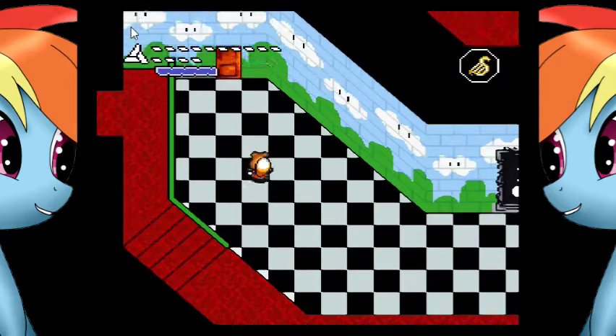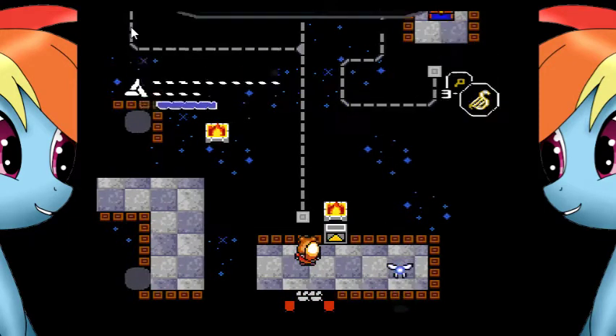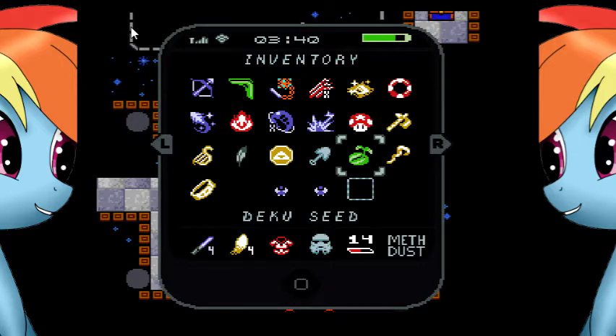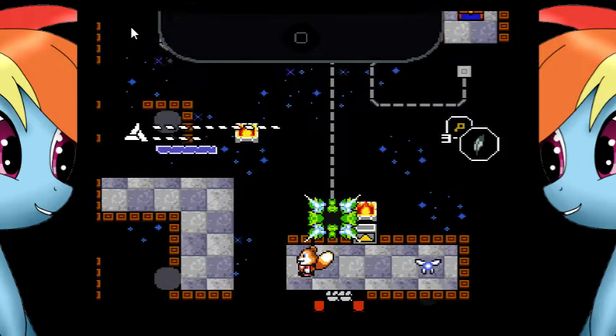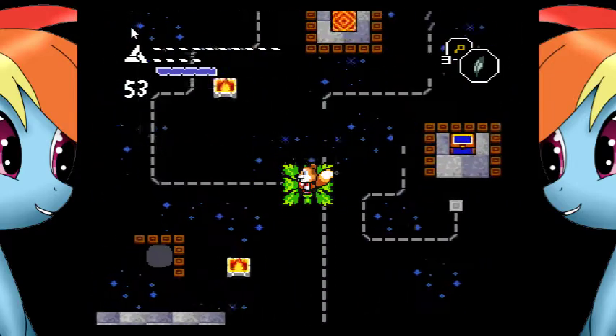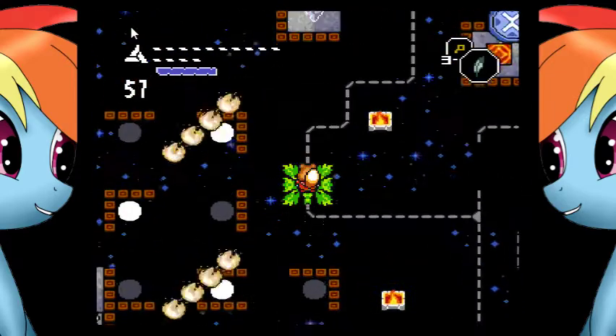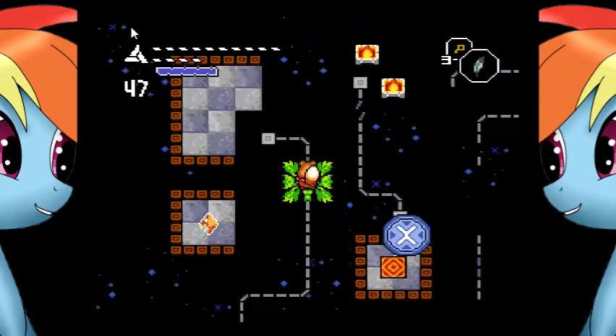Hello everyone, and welcome back to another episode of Let's Play Conker's Hyrule Tale. In the last episode, we cleared out the optional dungeon and defeated the optional super boss. In this episode, we're going to finish out the rest of the game. So let's quickly do that.